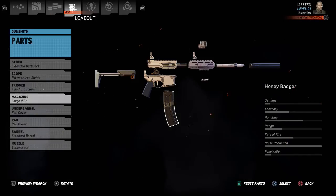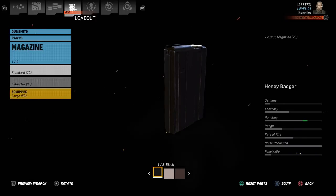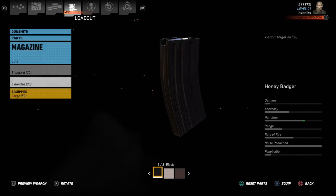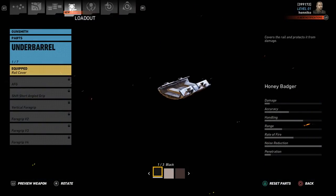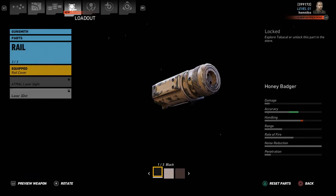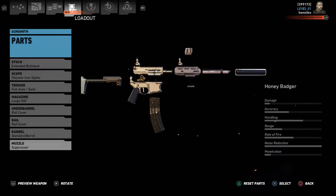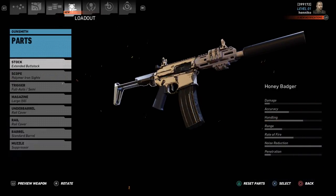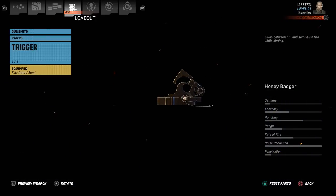This is an SMG and it is only silenced — you cannot unsilence it, and that's just kind of how the Honey Badger goes. This is like the Honey Badger from Call of Duty Ghosts; if you guys ever played that, the Honey Badger was always silent. So this is exactly how it is in Wildlands. You can have up to a 50-round mag, which is awesome. The suppressor always stays on, you can't take it off.